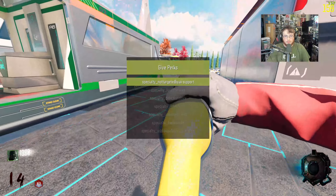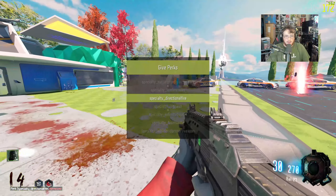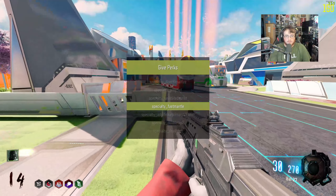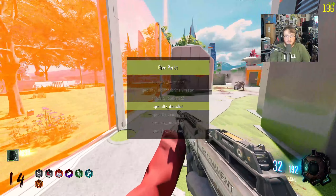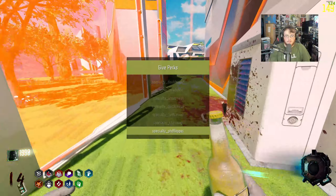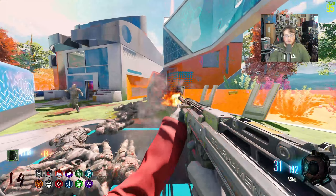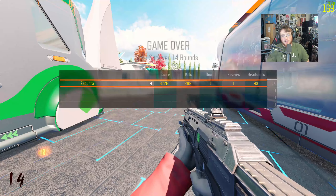There's a perk called 'Not targeted by air support' — not sure which one that is. There's also Jet Quiet, Fighter's Fizz, Mule Kick, Double Tap 2, Dead Shot, Quick Revive, fast reload, Stamina, PhD — so there are 12 perks total on this map. What is zombies without a little fun? I think I'm actually going to play that map again in my own personal spare time — it was really really fun.